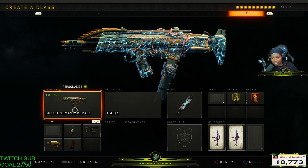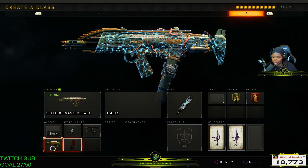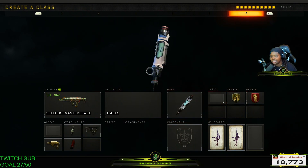The Spitfire Mastercraft — I like the iron sights better on the Spitfire Mastercraft. I'll run Fast Mags, Quick Draw, Stock, and Extended Mags with Stem Shot, Dexterity and Dead Silence, or Dexterity and Ghost.